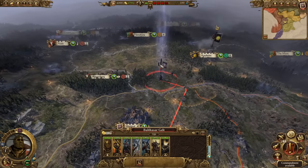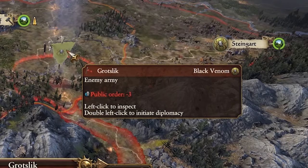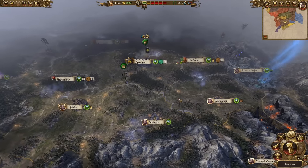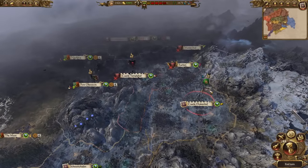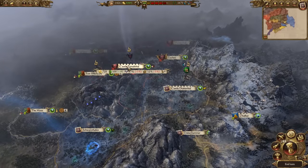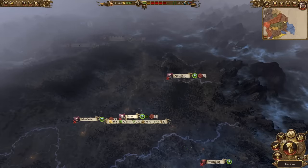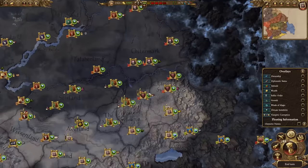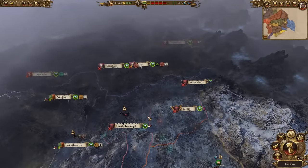Already I'm going to have to restart, because I accidentally moved Balthazar Gelt into the wrong region. Come on, you just had to defeat one tiny goblin army. Welcome to the first big point in our game — it's around about turn 29, and we've managed to capture Castle Drakenhof. It's a very important region: it nullifies the Vampire Counts as a thorn in our side and allows us to expand northwards.